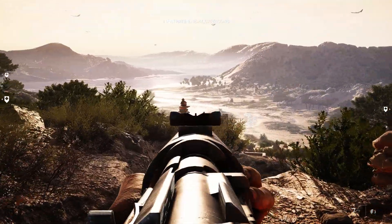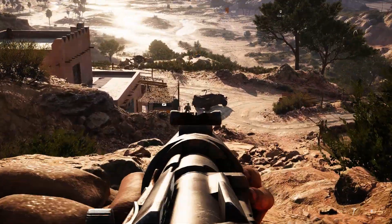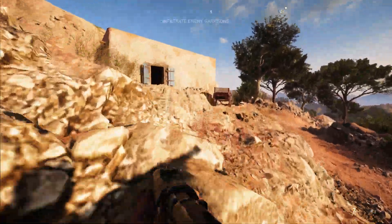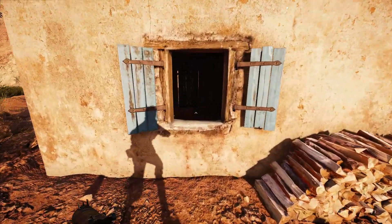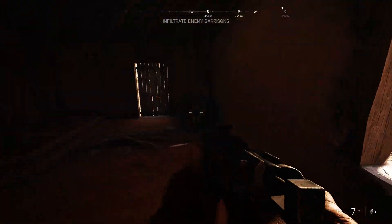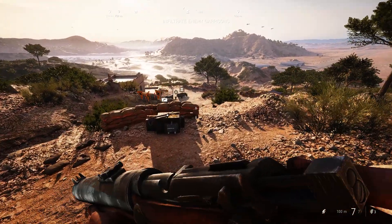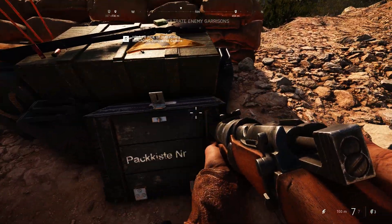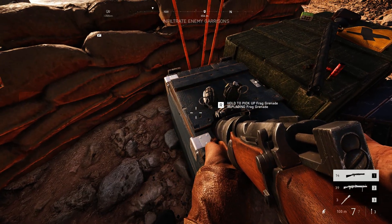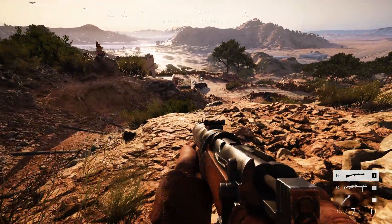Jeez. I wasn't sure what that was for a second — I thought it was like a cowboy or something. I might be an idiot. Alright, hold on — into the building. Into the building. Anything? No? Out of the building. Do I want frag grenades or stick grenades? I don't know which is better. We'll find out, I guess.